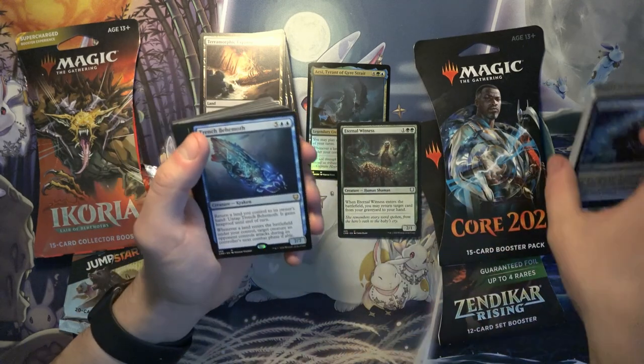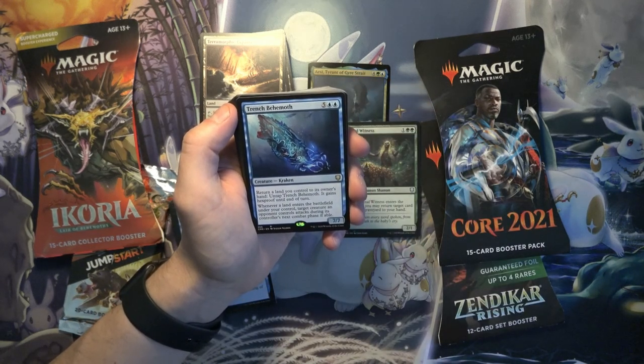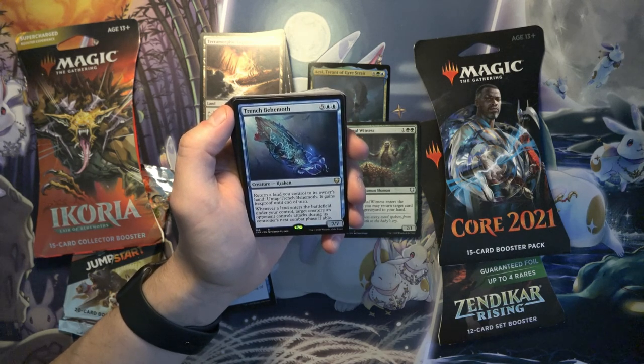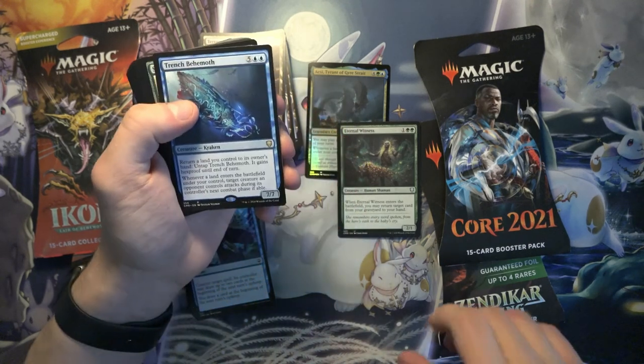There are some rares and mythics by the looks of it. There's Trench Behemoth, a Kraken. Its ability returns a land you control to its owner's hand, then you untap Trench Behemoth and it gains hexproof until end of turn. And whenever a land enters the battlefield under your control, target creature an opponent controls attacks during its controller's next combat phase if able. It's not a horrible commander card.